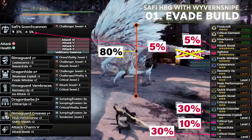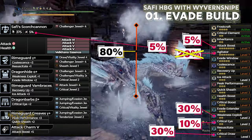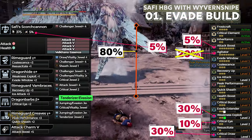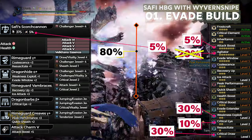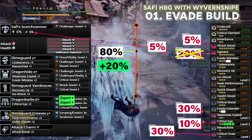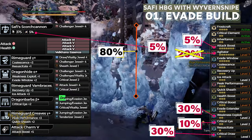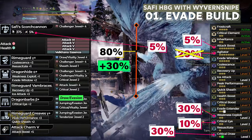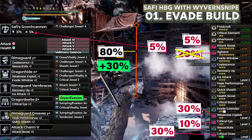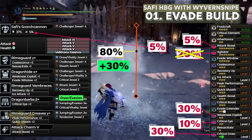If you wish to get 100% affinity when Agitator is not active, you can replace some utility skills with other affinity skills. You could replace Jumping Evasion Jewels with Tenderizer Evasion to get Weakness Exploit 3 for an extra 20% affinity, or replace 2 Jumping Evasion with 2 Expert Plus Jewels to get Critical Eye 6 for an extra 20% affinity, giving you 100% without Agitator active. Alternatively, replace 1 Jumping Evasion with a Draw Evasion Jewel to get an extra 30% affinity from draw attacks, reaching 110% affinity with Agitator active while losing only 1 Evade Extender. This build has the same EFR as the next build.